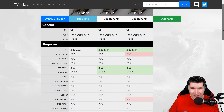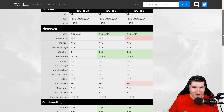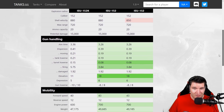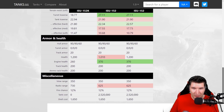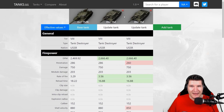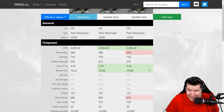The old ISU is only different to the current ISU in penetration — that's it — and shell velocity. Otherwise it is one copy-paste. Also HP. But it's a true copy-paste of the current ISU. The old ISU is exactly the same as the current ISU when it comes to gun stats, except for penetration rate. That's literally just it.